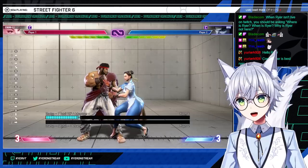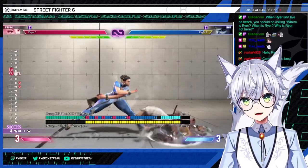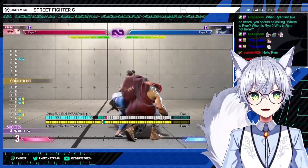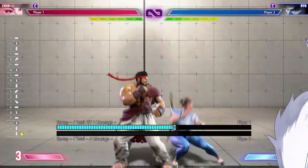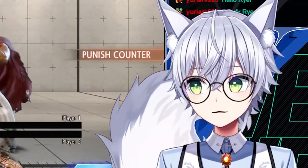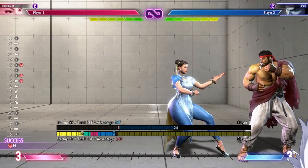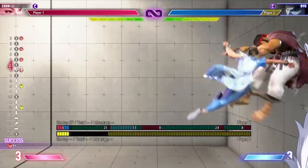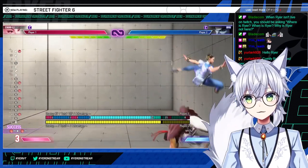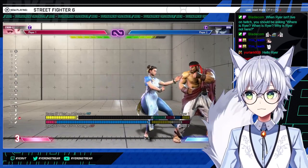Off of heavy legs, double dash medium punch is a meaty, and double dash throw in the same vein will also be meaty since both are five frames. Off of the launcher sequence I described, holding up-forward is a safe jump. Timing is a bit tricky but that's her go-to safe jump.